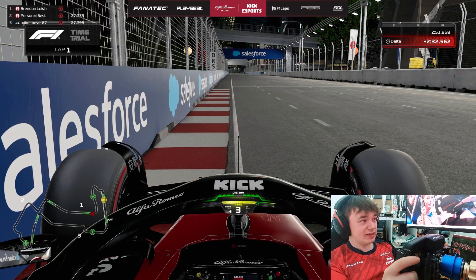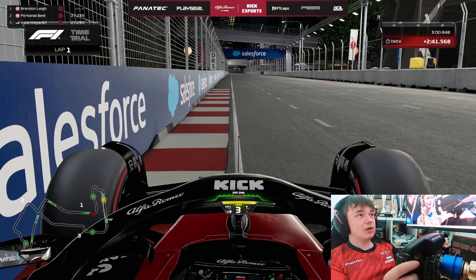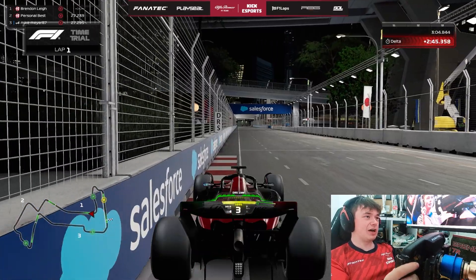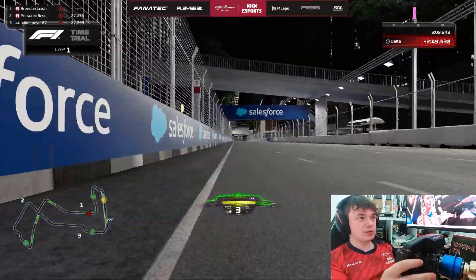I was going to say this is the longest straight on the track, but I believe the new section might just be a little bit longer flat out. Either way, you're going to be looking to exit right up against the wall. You can see the car is right skimming that advertising board, then open DRS as soon as possible.